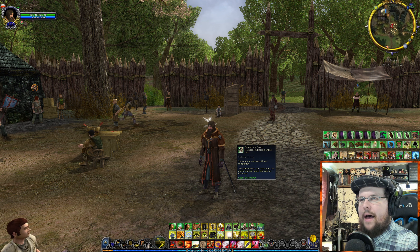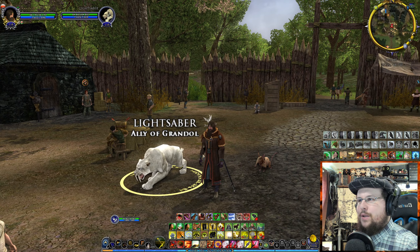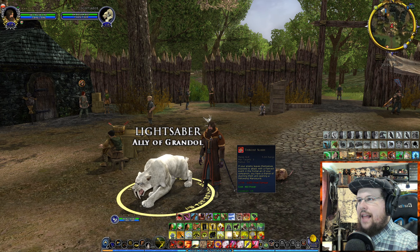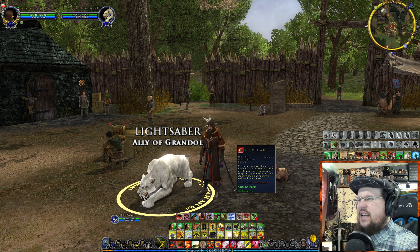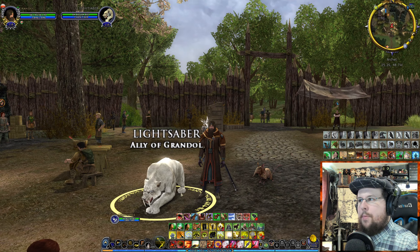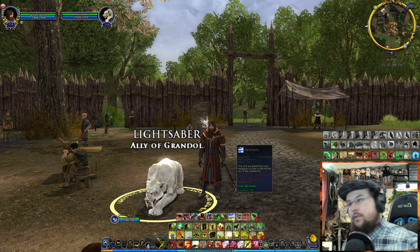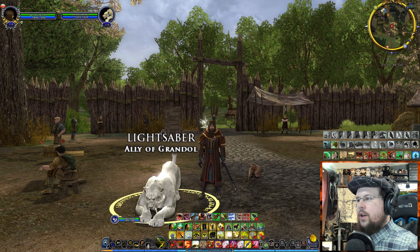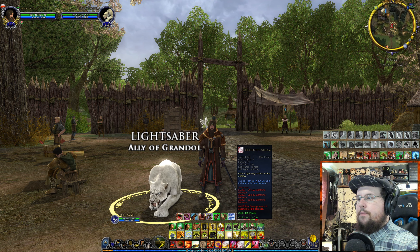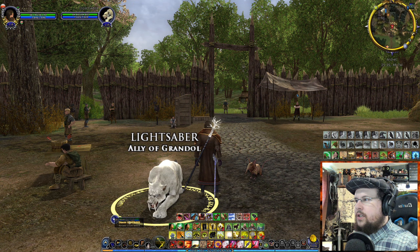Now the Sabertooth Tiger — his name is Lightsaber, which I named years ago. He has Fury, Throat Slash (an AoE with a chance to stun and open a fellowship maneuver), and Frostbite, which causes targets to take more frost damage by reducing their frost mitigation. If you have a Rune Keeper doing lots of frost damage, or you're using Gust of Wind, the Sabertooth is great for reducing their frost mitigation.